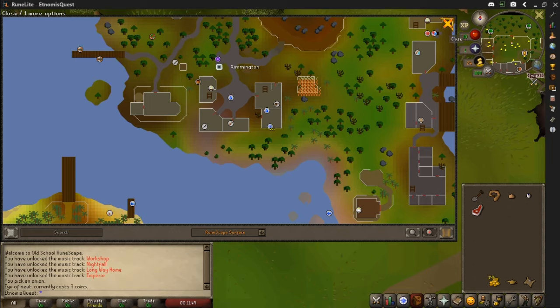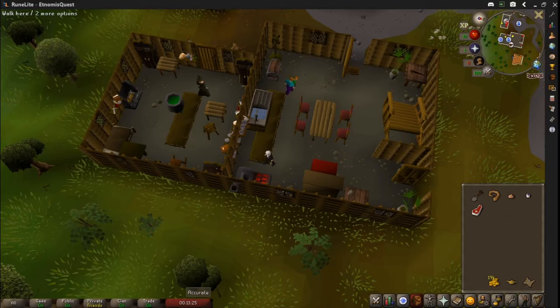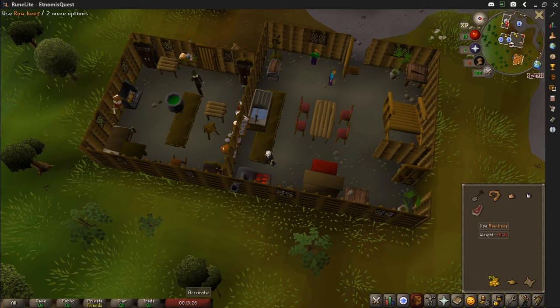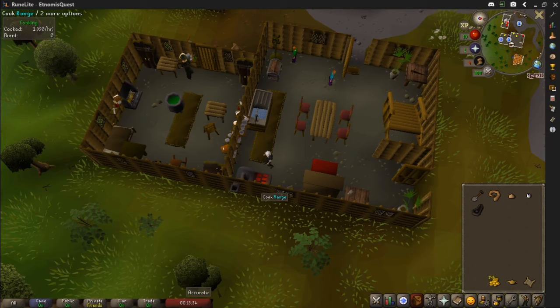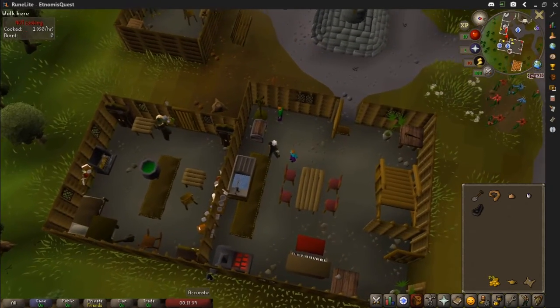We will cook and burn our meat at the range and see you back with Betty to complete the quest. Hi guys, we're back with our raw beef. We'll use it on the range here — it's cooked. We get a level, but we don't want it to be cooked, we want it to be burnt. So we use it again and we burn it.